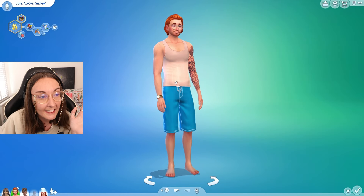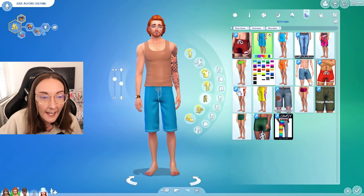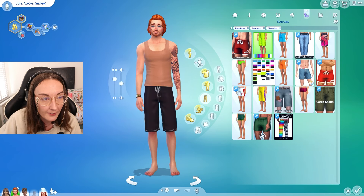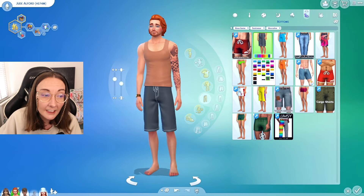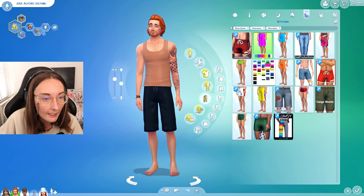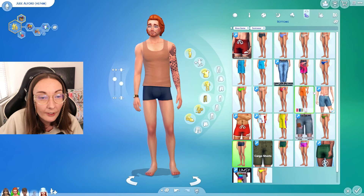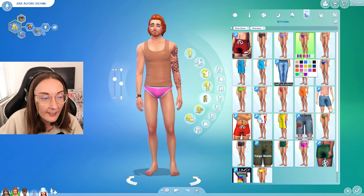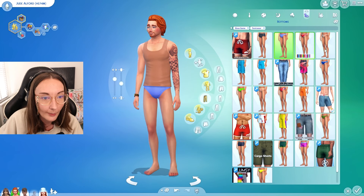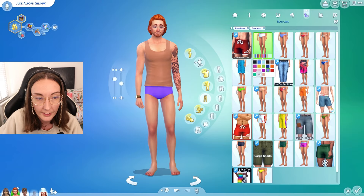Masculine Sims really didn't get that much - they got a recolor to this little vest top to match the bikinis we got. When it comes to bottoms they also got those board shorts with different linings. I definitely think I'm gonna get a fair bit of use out of these, specifically as sport shorts. That's a really deep black that we don't get that often. You could also just remove the masculine tag, which they did do on some outfits in the actual video, so masculine Sims could wear these as well. You could even use them as boxer shorts for sleepwear.